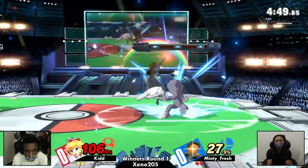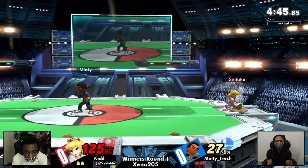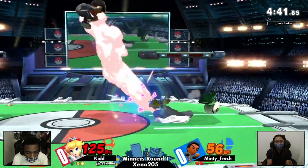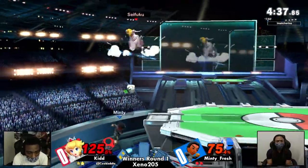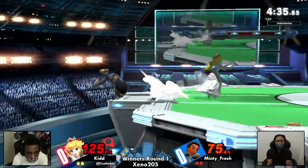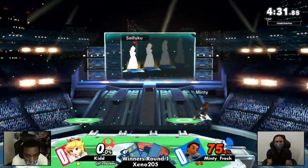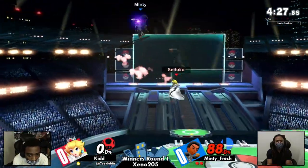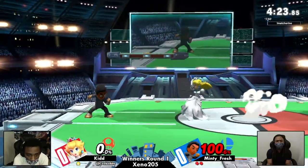Kid taking the stage now. Good parry — going to be potential to catch a landing. Stakes center stage. Little bit of the stare down. Minty's keeping away on this one, looks pretty content to play the midrange and wait. Good capitalization — if you're going to get situations where you can close out a stock all of a sudden, it'll be worth it. That's what Minty's looking for with these up Bs and dive kicks.